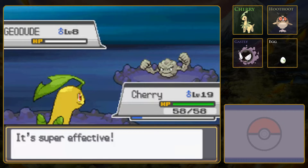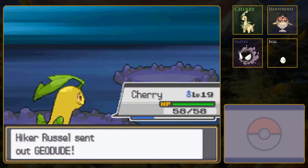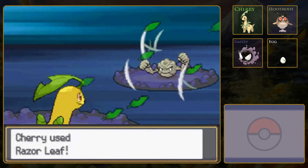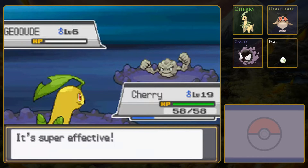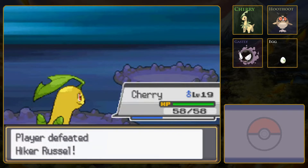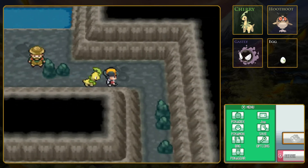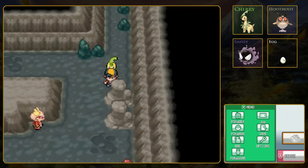Another easy knockout. I'm going to guess he has an Onix. Nope, just three Geodudes - very boring. I say Geodudes, but I guess it is technically Geodude. He is multiple Geodude. Because all Pokemon - their name is both singular and plural, like Sheep for example. You can have one Sheep or multiple Sheep. You can have one Bayleaf, or multiple Bayleaf.